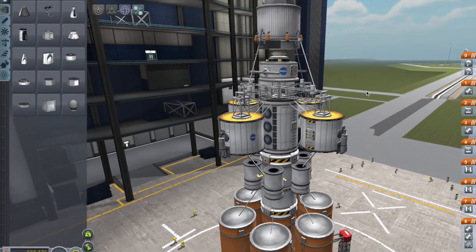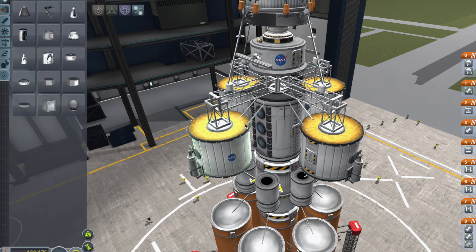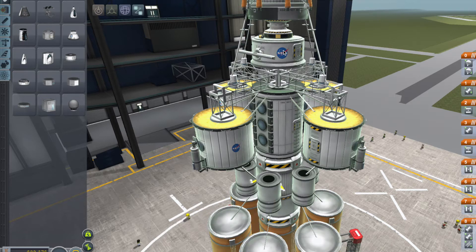Just a quick rundown of what I've got here: a Mark II lander can with four boom arms attached, made out of some scaffolding. At the end of each arm there are mobile hitchhiker storage containers. Below the Mark II lander can I've got a mobile research lab. So if we do the math — four hitchhiker storage containers at four each is sixteen, plus two for the Mark II lander can and two for the mobile research lab.